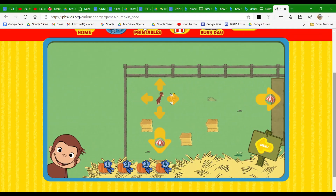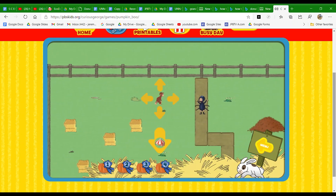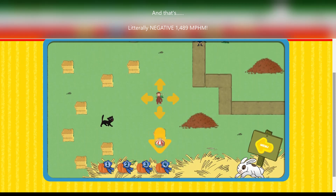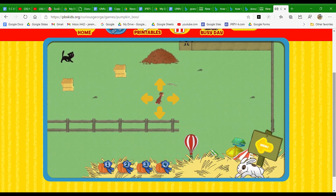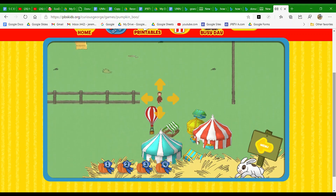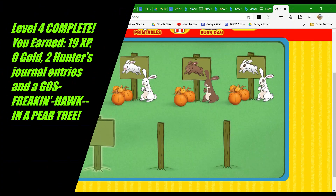You found the bunny. You caught Spotty. Great job. Click on a sign to plant a pumpkin patch.